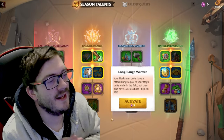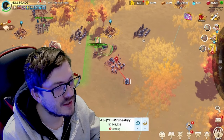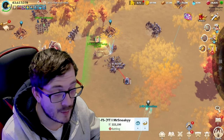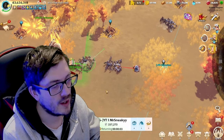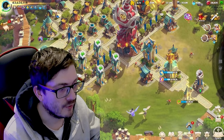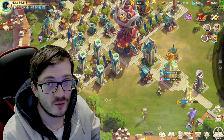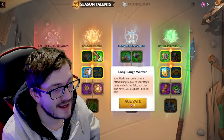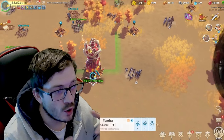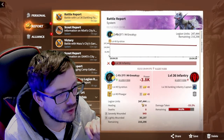Welcome to the gameplay segment — we're finally testing Long Range Warfare. As a baseline, you can see we're dealing around 2.4 to 2.5k damage, with no criticals or special triggers applied — just a steady 2.5k. Now I apply the Long Range Warfare talent with the same march setup. Interestingly, even in the building stats screen, nothing visually changes — it doesn't tell you anything in that UI panel.